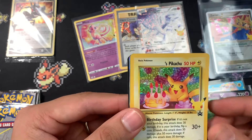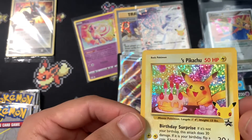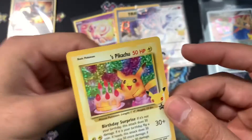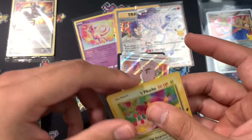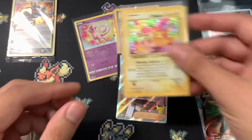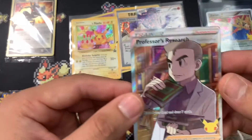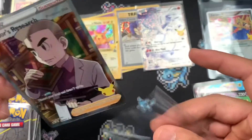Birthday Pikachu and Professor's Research! Wow, Birthday Pikachu — that is so cool! I actually have the original Birthday Pikachu in PSA 9. Oh my god, Birthday Pikachu! And Professor's Research — so that is one more, and we're only one card away from completing the set.